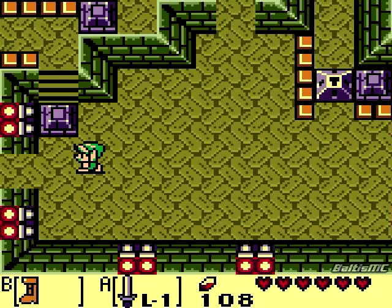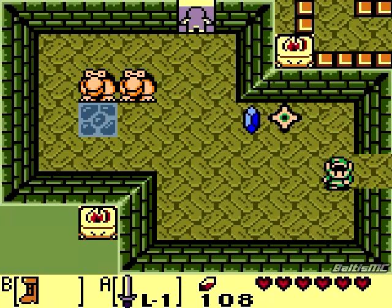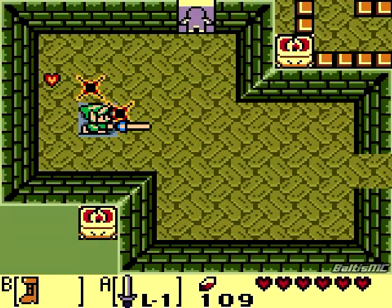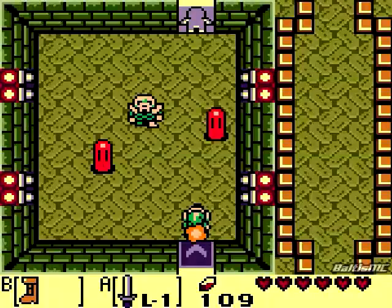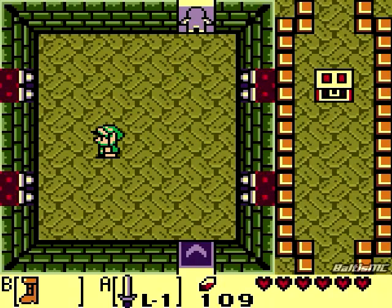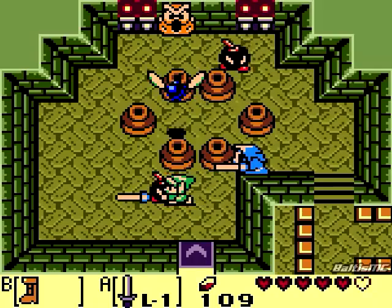Now there is another nice thing about these boots - when we come across these Pear Odds, check this out. Oh, now they're both lined up, so watch this. We can actually dash at them and kill them before they have a chance of teleporting away. The cool thing about the Pegasus Boots dash attack as well is it does cause a little more damage than your standard sword swipe. You saw I was able to take care of that slime there before he split.